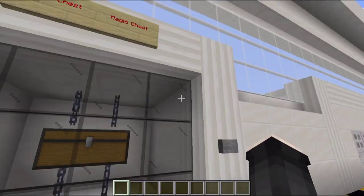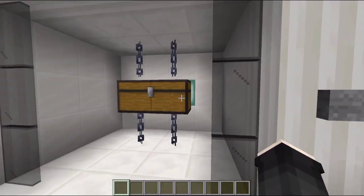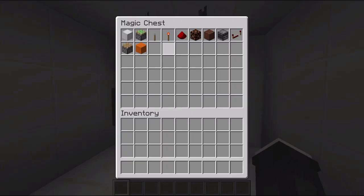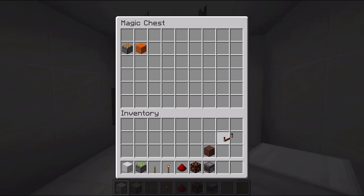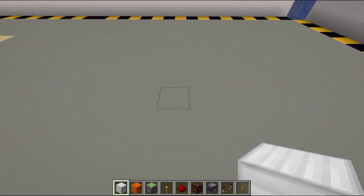First, let's get the things you need for this build. I have a magic chest here — thanks to my subscriber who taught me how to do this on Java, since they removed the test for command in Java Edition. Open the magic chest and you'll get all the items: block of iron for the door, sticky piston, lever, redstone torch, redstone dust, redstone lamp, note block, observer block, redstone repeater, orange wool building blocks, and a regular piston.